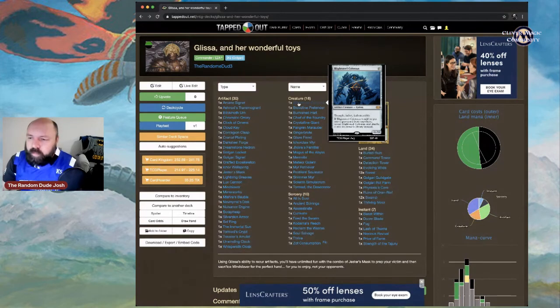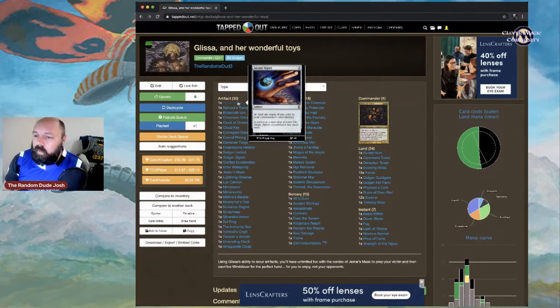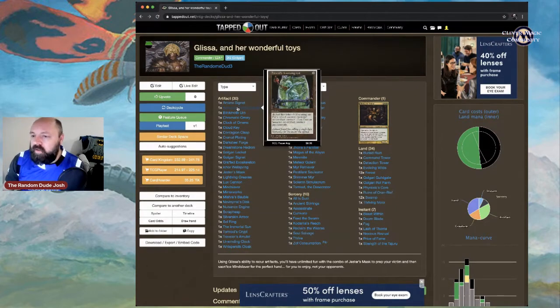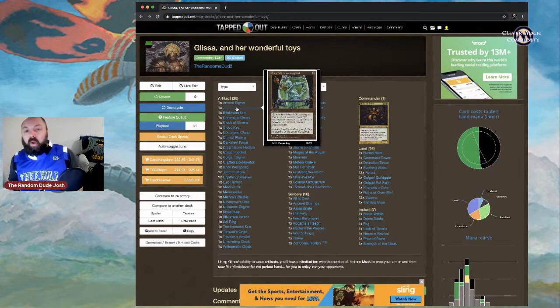Jumping to artifacts — I'm running 30 artifacts in this deck. First, Arcane Signet is a solid mana fixer. Ashnod's Transmogrant: you can tap and sacrifice it to put a +1/+1 counter on a target non-artifact creature, which then becomes an artifact creature permanently.